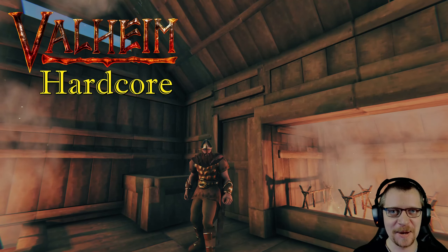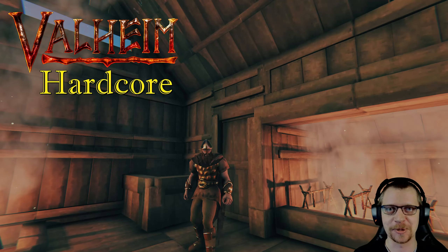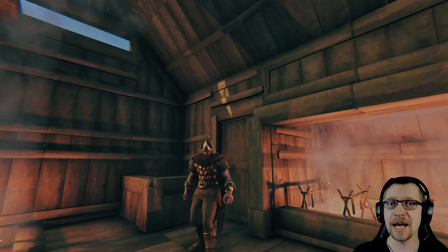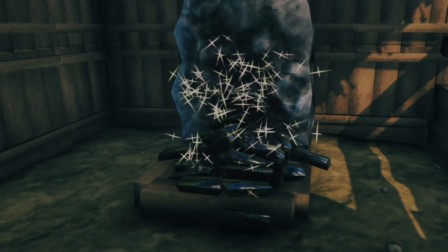Welcome back everyone to another episode of Valheim! In today's episode, we are venturing back into the swamp in order to get our hands on some more iron, but also some iron chains, because we need the chains in order to craft ourselves a better cooking station that will allow us to make better food. But before we do that, let's use the iron that we've already made from our last episode.